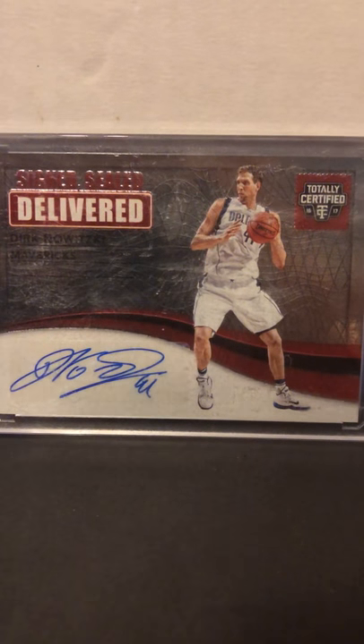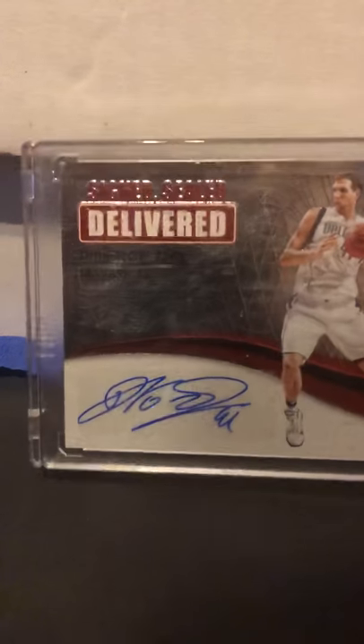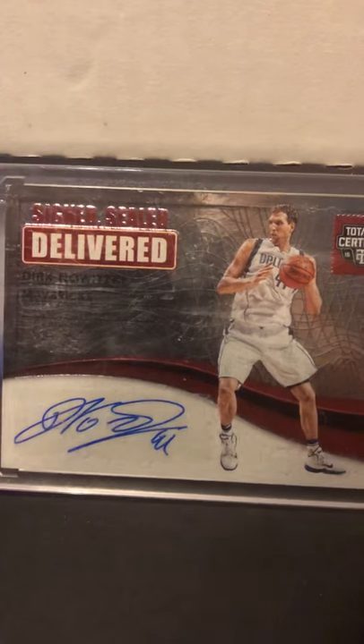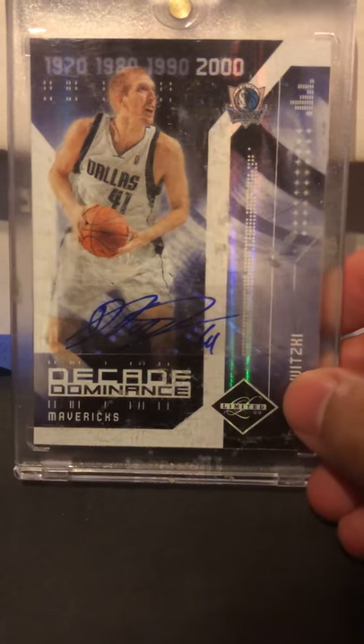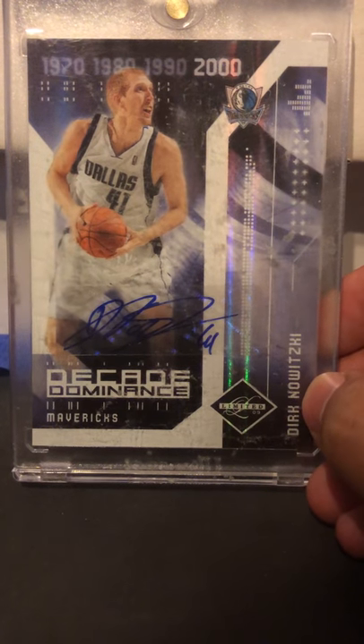There's a Dirk auto from Totally Certified — it's a Sign Sealed and Delivered, and that's numbered 275. And there's a Dirk Decade of Dominance auto, and that's numbered to 25.